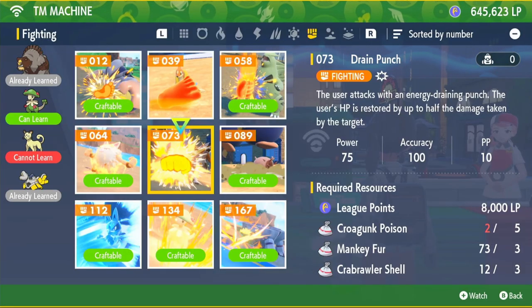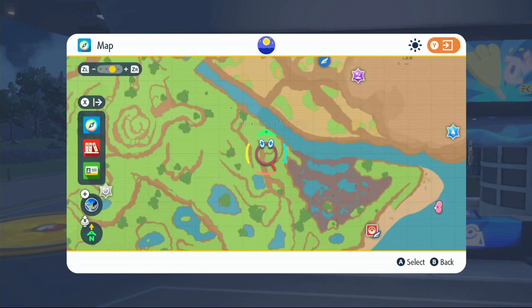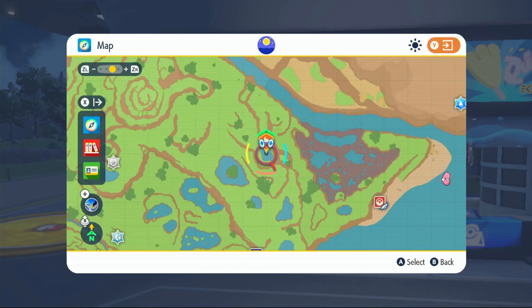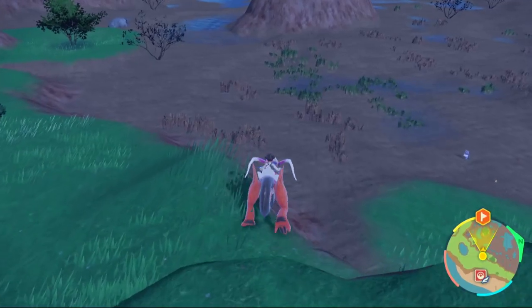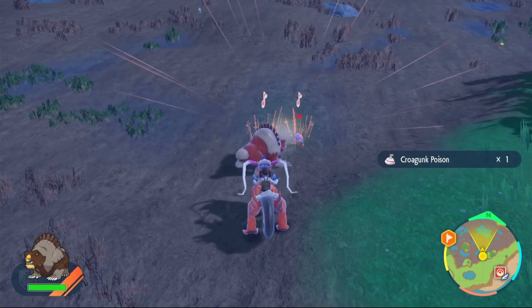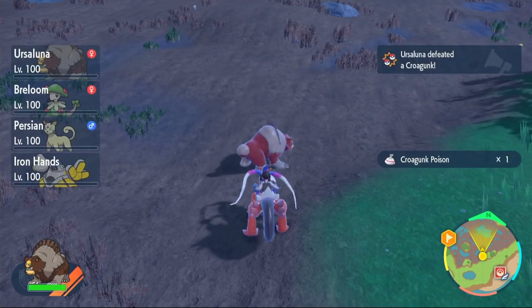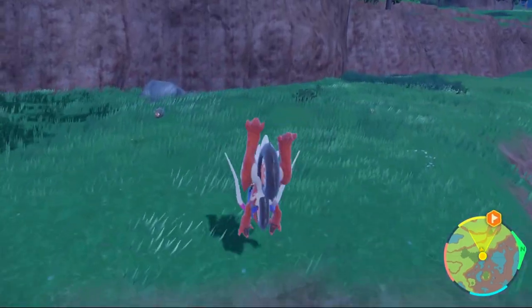Next up is Drain Punch. For this we need Croagunk Poison, Mankey Fur, and Crabrawler Shells. To get Croagunk and Mankeys, put a waypoint next to the water on the map and fly over to South Province Area 5. When you get to the swamp you can find Crogunks on your way - take one out to get your Croagunk Poison. When you get to the end of the swamp, climb up and you can find Mankeys.